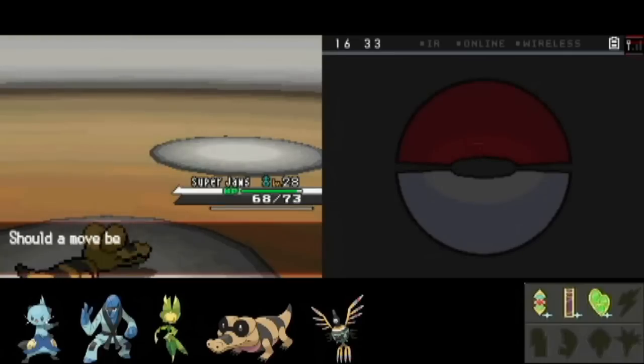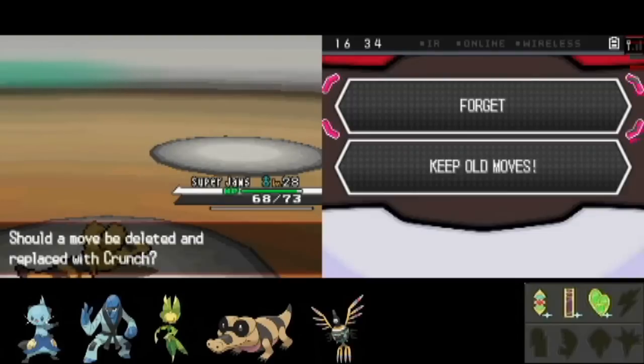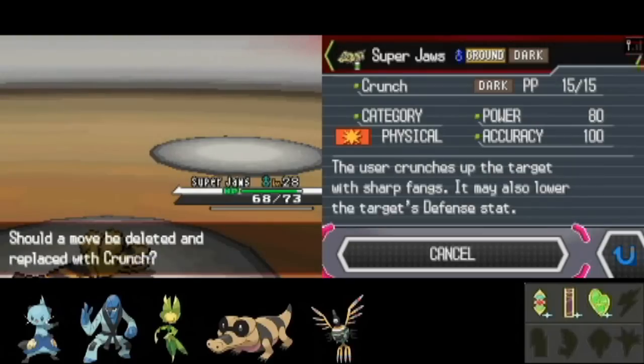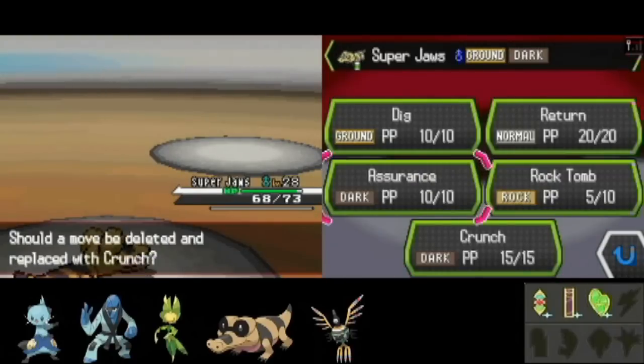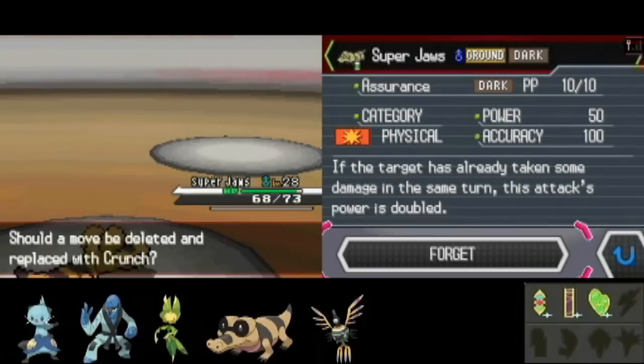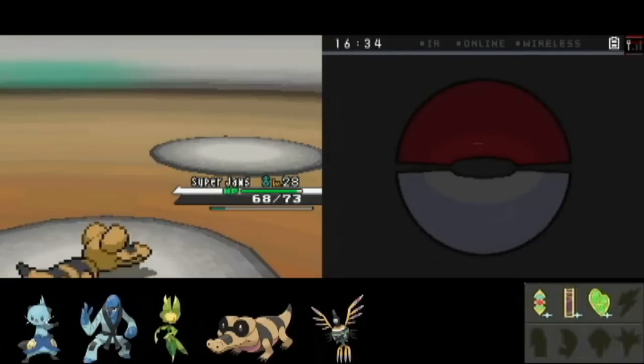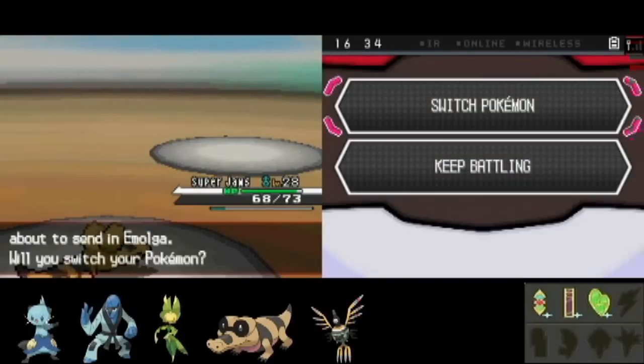Finally a good move here. After learning some crappy moves, now we're getting to the elite moves — skipping Bite and going straight for Crunch. Brilliant move. I'm going to take out Assurance; it's probably not going to be that useful. Crunch is very high yield in general.